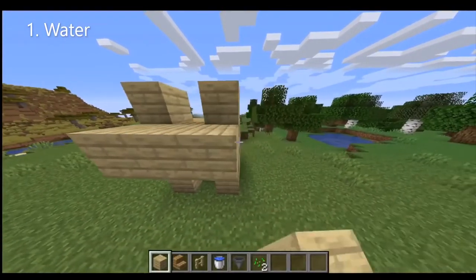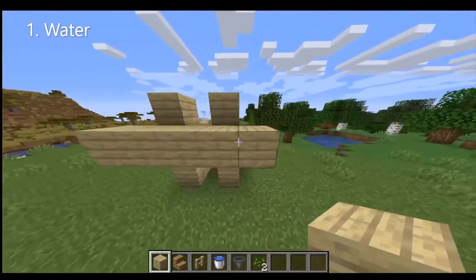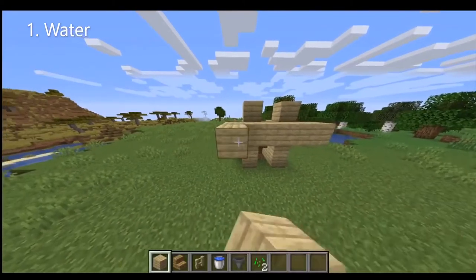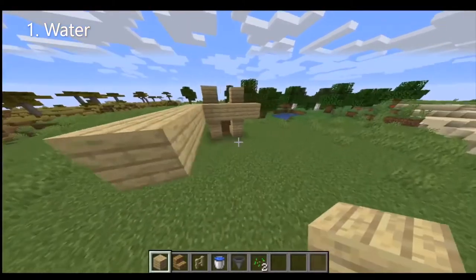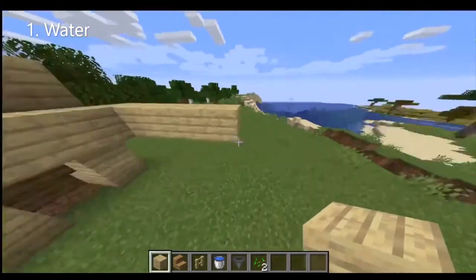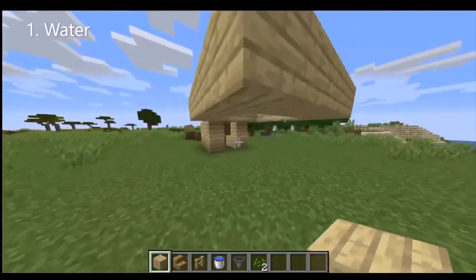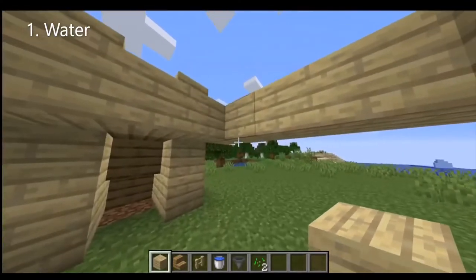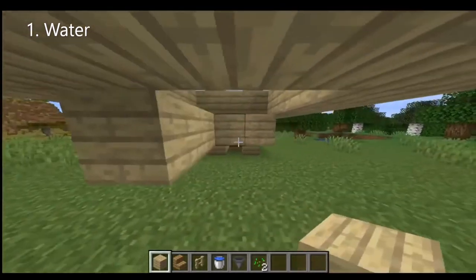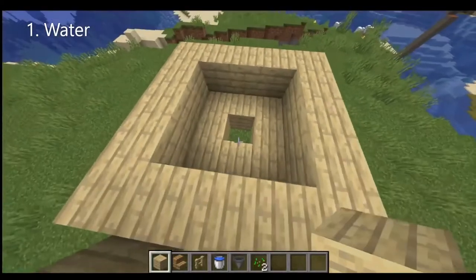You're going to measure out the area — one, two, three, four, five across and one, two, three, four, five the other way, making a cube shape. Pretty much what you're doing is creating an area where the chicken is going to land in the exact place, so a three by three works out perfectly.